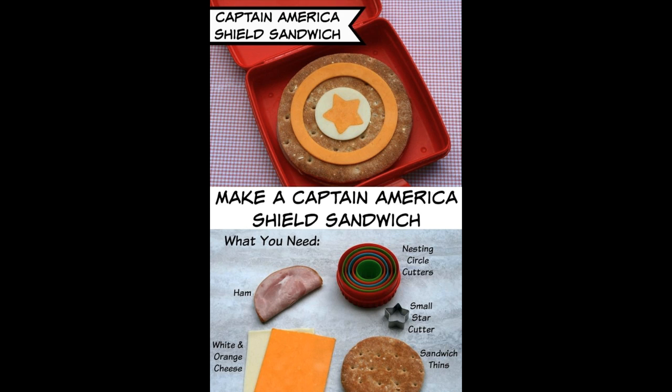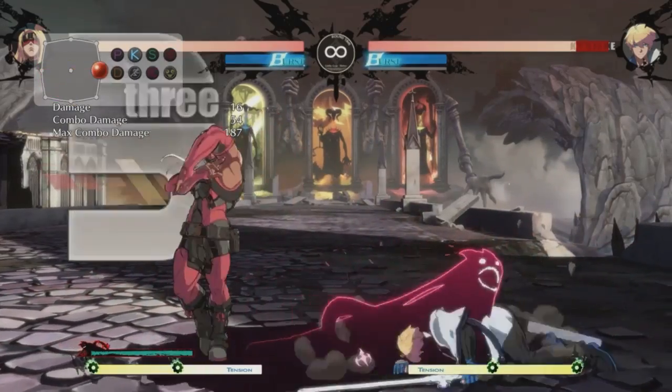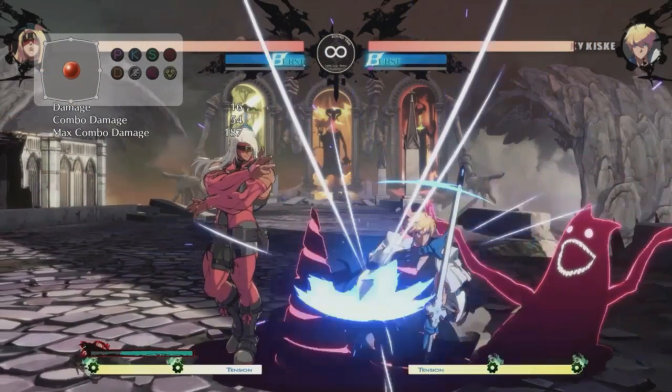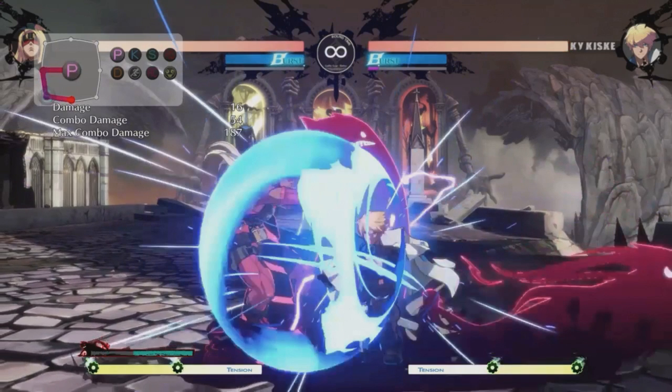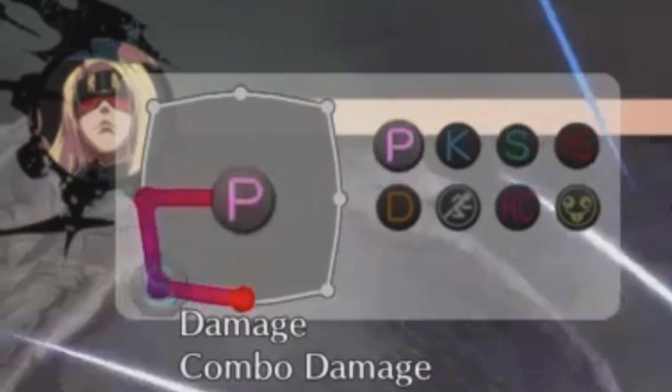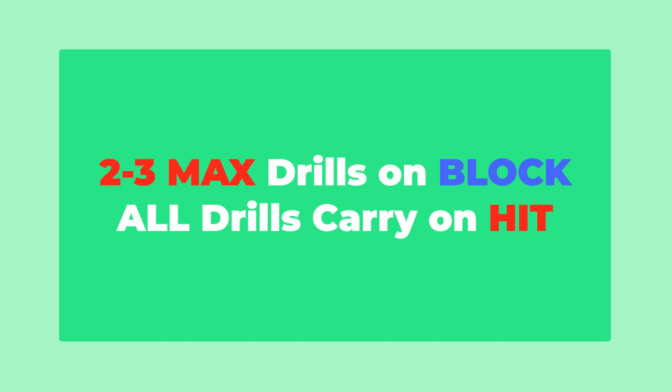Now we're moving on to the shield sandwich. To make a shield sandwich, you wait until the drills bring the opponent into your shield hitbox range, use your shield hitbox — Eddie will get reset and sent back out — so you can cancel into a negative-edged attack that will complete the sandwich. Remember, they only get hit by two to three max drills on block.